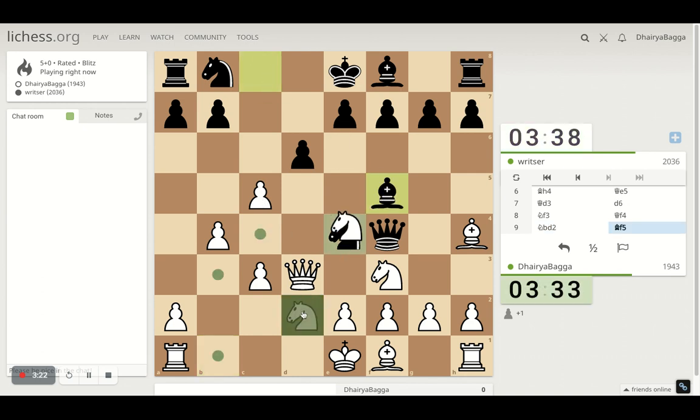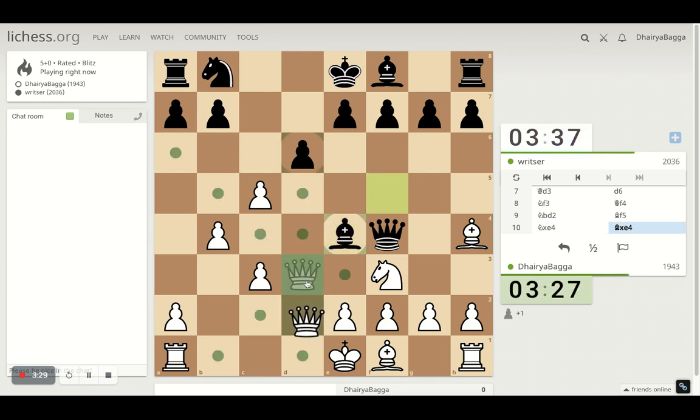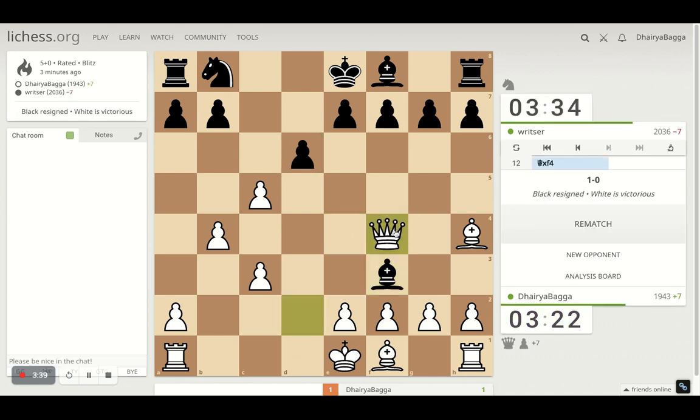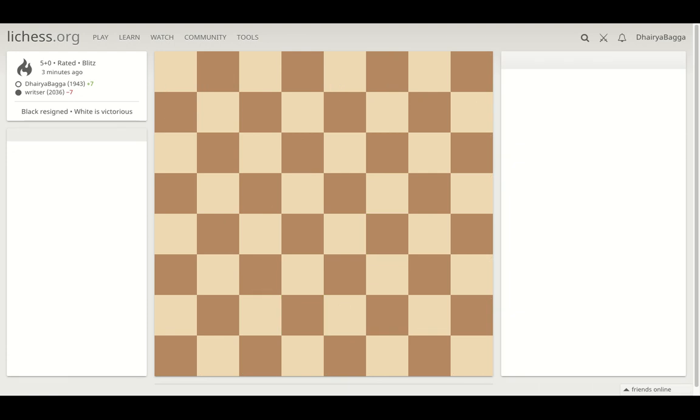I can take now — just trying to release some pressure. Then maybe I can place my queen here, asking for a queen exchange. And did he just lose the queen? Yes — a miscalculation on move number 11 by the opponent, and it's game over.